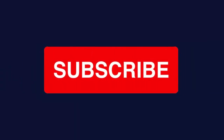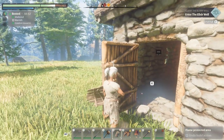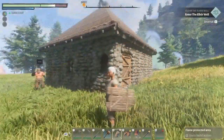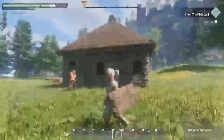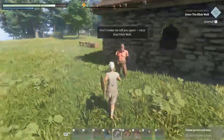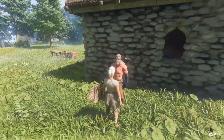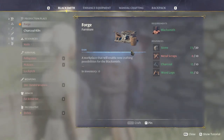Hello everyone, Smocks here from Celebrant Quest, welcome back to Enshrouded. As I was editing the last video, I realized there are a few things I need to do in order to make this beautiful little settlement here. For the blacksmith's house, I'm pretty sure I need to pop down the forge.